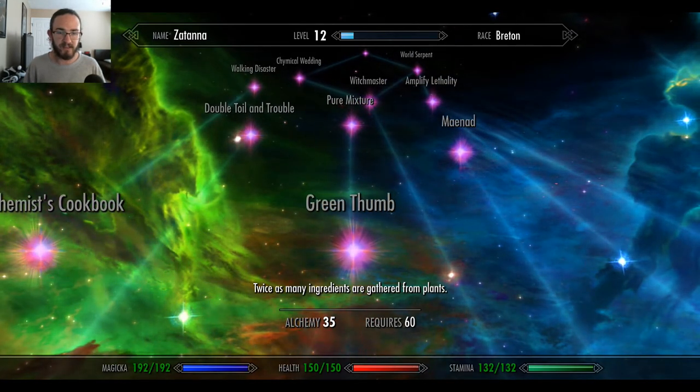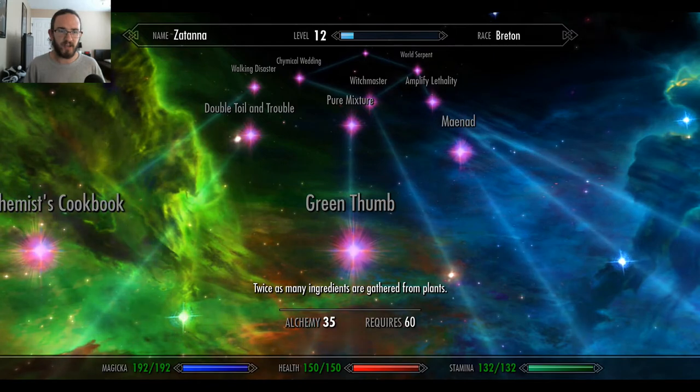Green Thumb: twice as many ingredients are gathered from plants. Seems like they changed the whole skill tree.